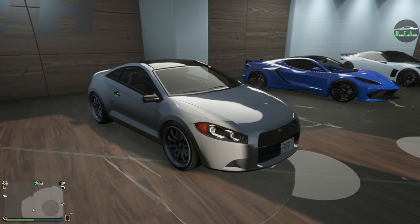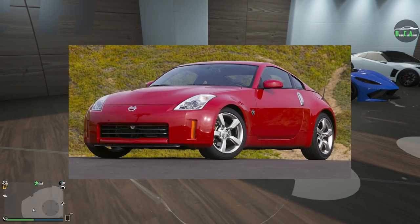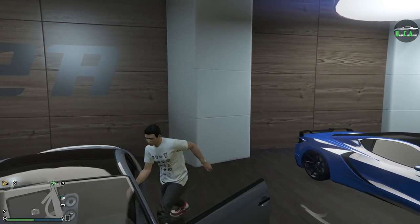The Penumbra is primarily based on the fourth-generation Mitsubishi Eclipse — a very unique looking car. I remember when it came out in 2006, I really liked it because it was very different and unique looking. I liked the Nissan 350Z better back then, but this was still a pretty good looking car. Anyway, let's go ahead and check out the customization of the OG Penumbra.